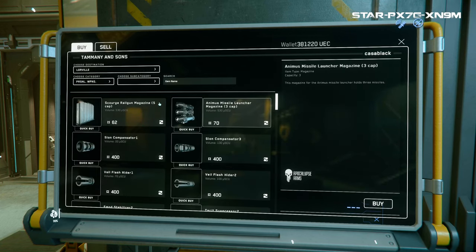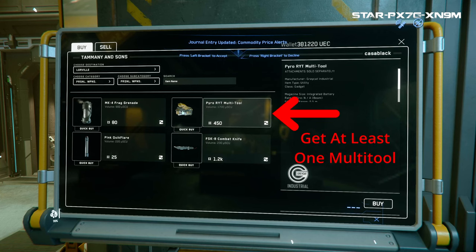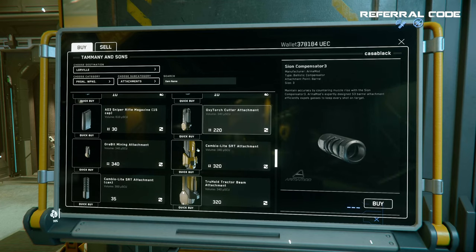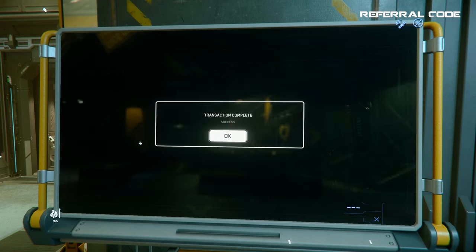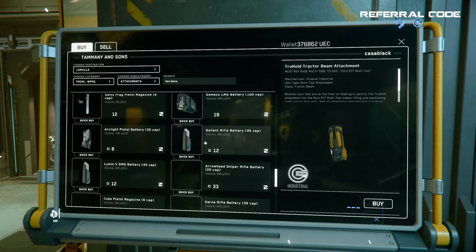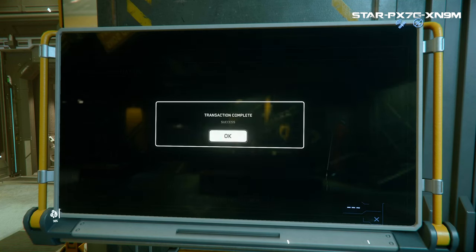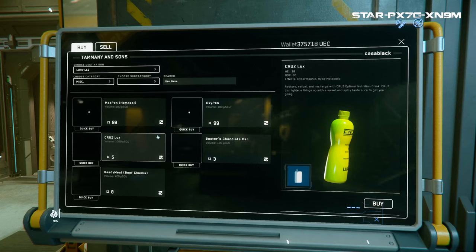Moving on to the personal weapons filter — this is where you can pick up that knife I talked about before, but more importantly you need to grab the Pyro RYT multi-tool, and I would honestly grab a couple at least. The multi-tool is one of the most important things that you can have equipped. Next up, change the second filter to attachments so you can find the attachment tools for the multi-tool. You can also purchase ammo for guns. The attachments you will be interested in are the mining attachment and also the tractor beam. I would buy just as many tractor beams as you bought of multi-tools — the tractor beams are life-saving out in the wild. One final thing you might want to grab in the miscellaneous filter are med pins and drinks and food. If you buy the energy drinks and not just water, you can get both food and drink from those, so they are a two for one.